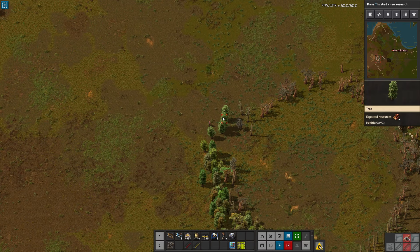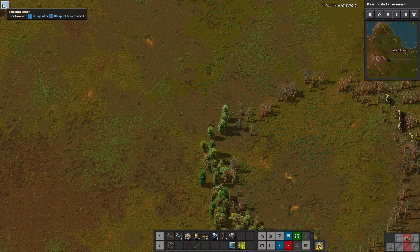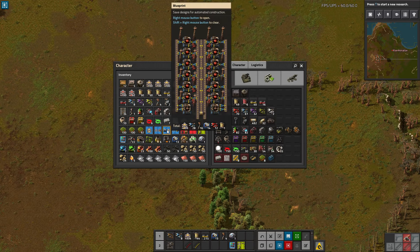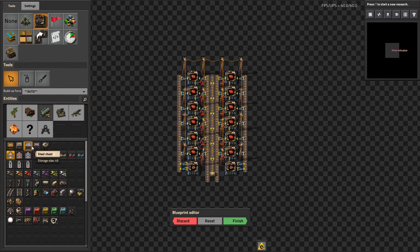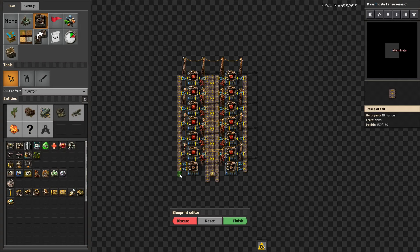So it adds an icon right up here. You need a blueprint book or blueprint in your cursor to modify it, and you then click on this, and it will take a second and brings you into — basically a second surface, is how it handles things. A second surface in the game with Editor Mode, which obviously lets you put down anything you want. That's not really cheaty, because it's not giving you free items when you actually place the blueprint — you're obviously going to have to spend the items to build the things as normal. This just allows you to edit it further.